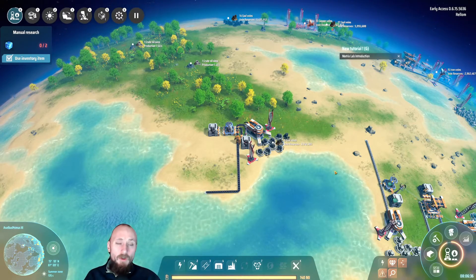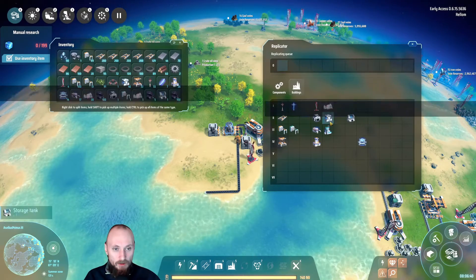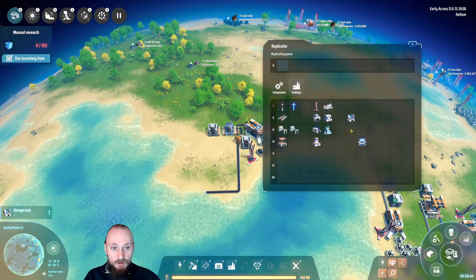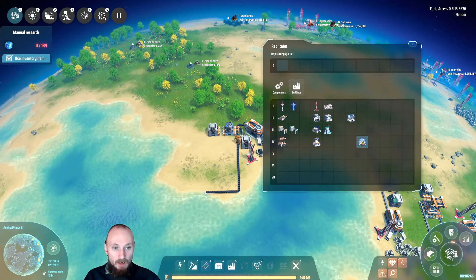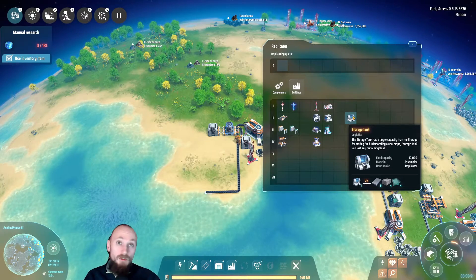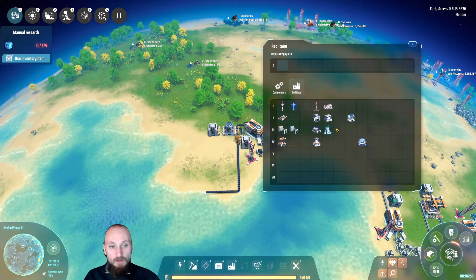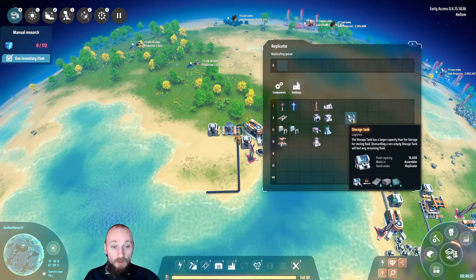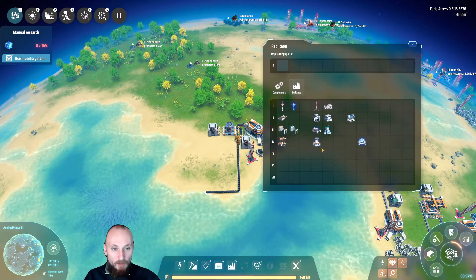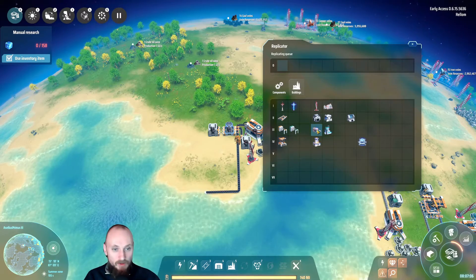There's gonna be more research because I don't think we've unlocked oil yet. We haven't unlocked oil — but now we've got water at least. I'm not gonna make the water pumps and storage tanks because I'm not really needing that many of them. If we need them in the future we will make a line of them, but for now we don't really need them. I'm only making things I'm using all the time — smelters, assembling machines, miners.